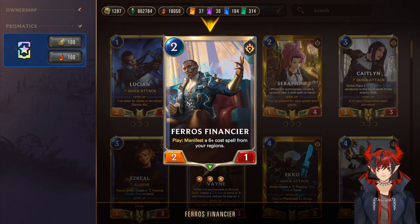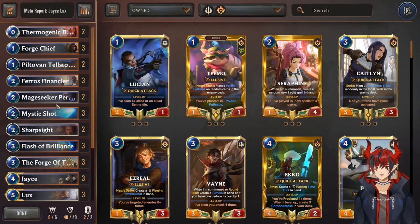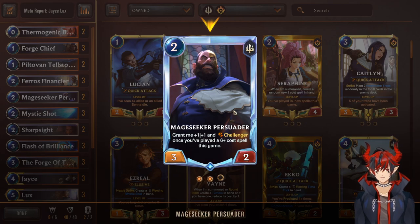That's obviously really good at getting extra resources. It has synergy with Jace and Lux — Jace gets to double-cast it and Lux gets lasers from it respectively — keeping your pressure going. You get removal or you get units, all kinds of different stuff from Pharaoh's Financier. Next we have Mage Seeker Persuader: you can drop this early and then play a six-cost spell later and he will gain +1/+1 and Challenger.